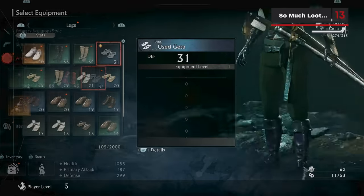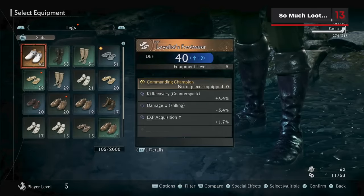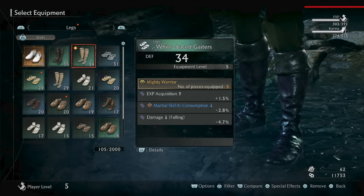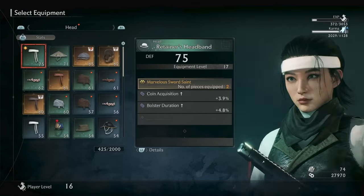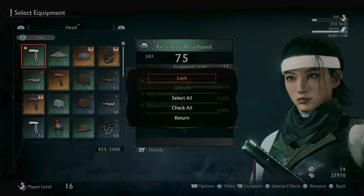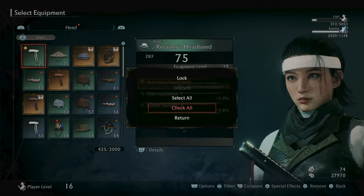You get a lot of loot in Rise of the Ronin, so if you get sick of scrolling through your inventory to check for new equipment and just want to remove all the unseen dots, press the touchpad while in the inventory menu and select Check All. This removes the new item marker for all items in that category.